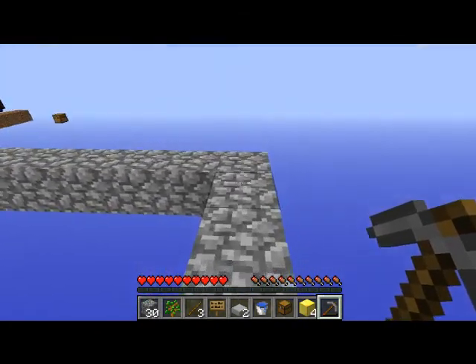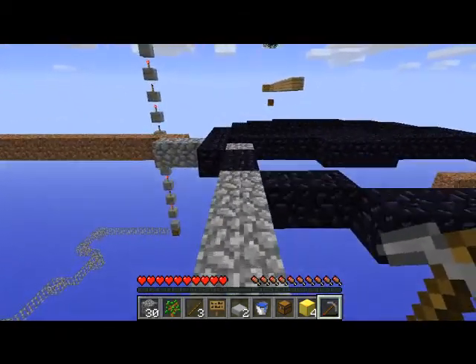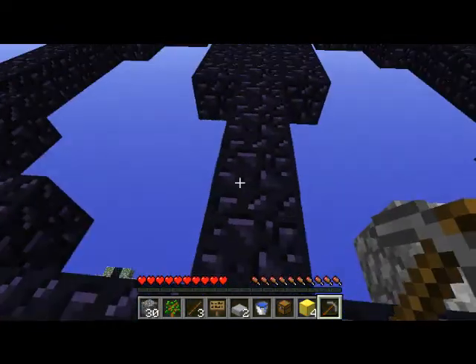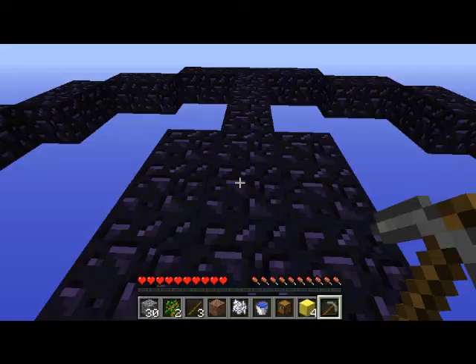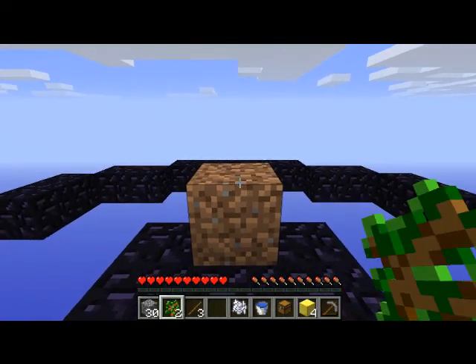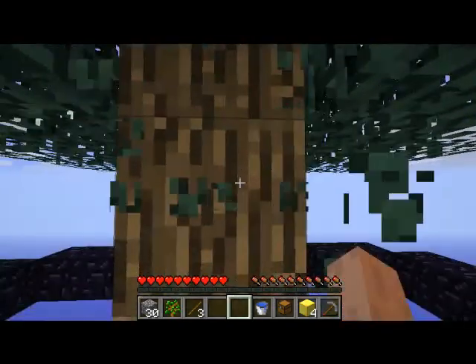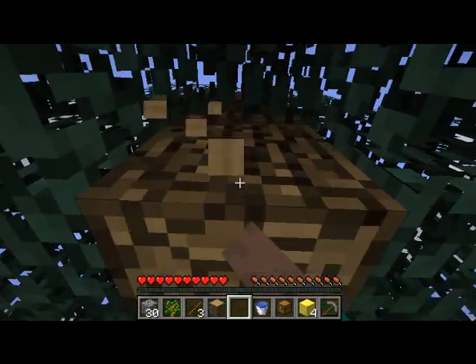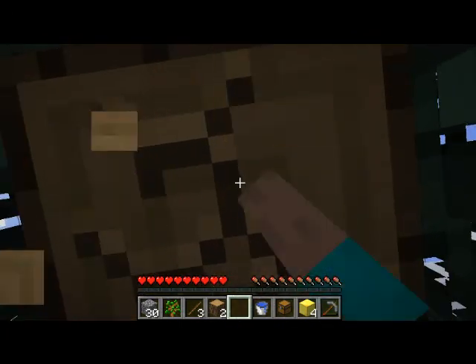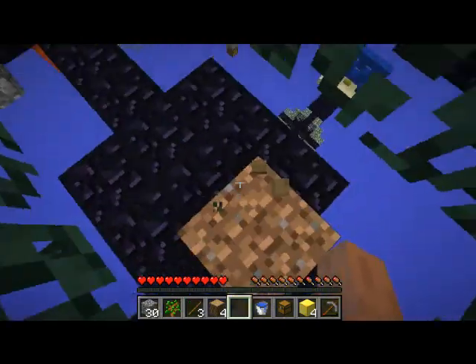I'm gonna grow me that tree in a nice wide open area to give me the best possible chance. I have two saplings — wonderful. There, there, and boom — not epic, but it's a tree, and that's what I need. That means I can get more wood for my pickaxes. Oh, I found a loophole! Loopholes — don't you just love them?